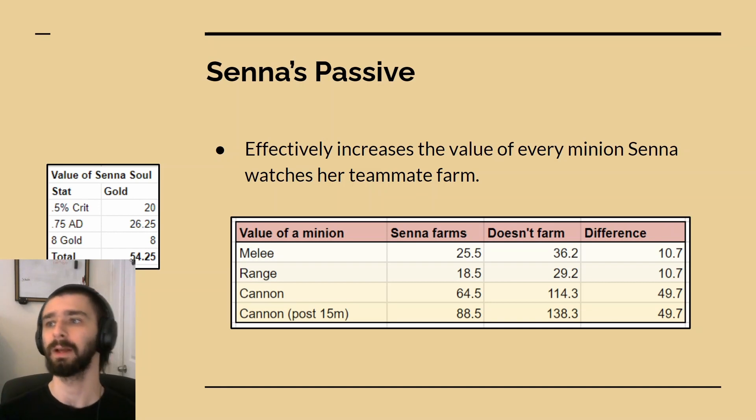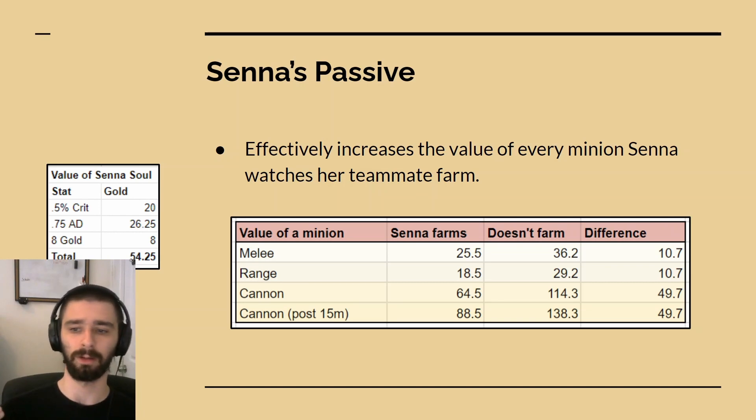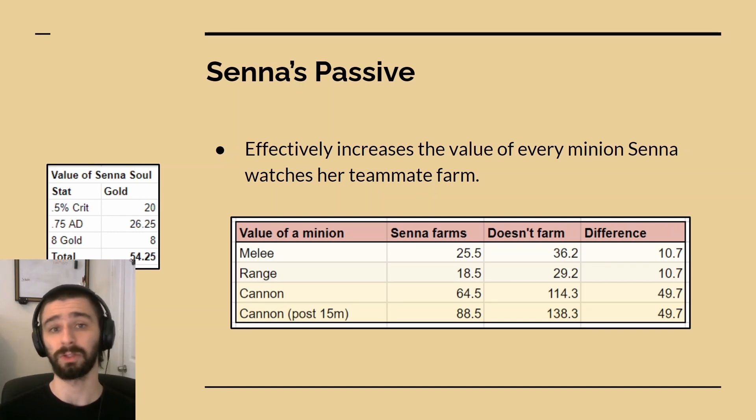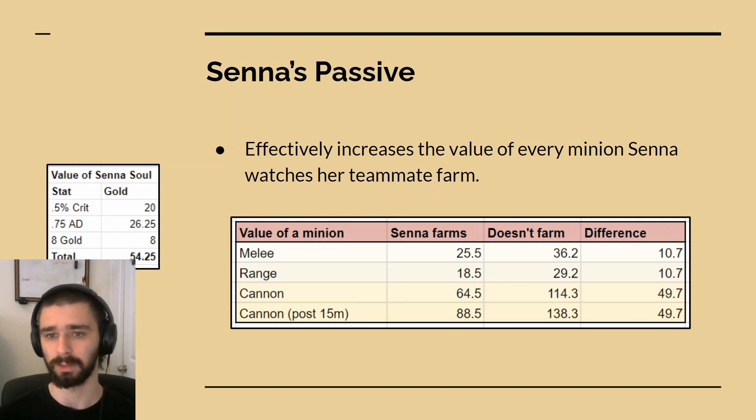We're going to explore whether Senna should farm to get herself resources if you don't care so much about her pairing's resources. Champs like Tahm Kench — the value of his ultimate is based really heavily on how strong Senna is. If Senna is weak and has no damage, she's not actually very useful in the teamfight, and Kench's ult loses a lot of value. But if she's really fed and has a lot of damage, Tahm Kench's ult gains a ton of value, more so than any item would give it. So it's mostly important that we're optimizing Senna's resources in this lane. I'm not going to go too in-depth on Senna's passive in this video — I'm going to assume you have an idea of how it works.